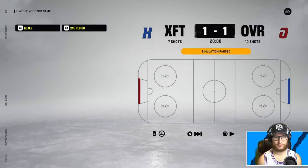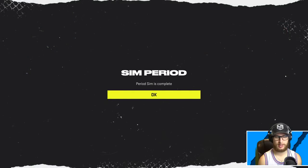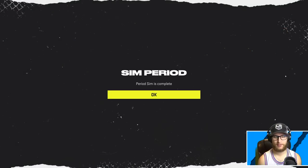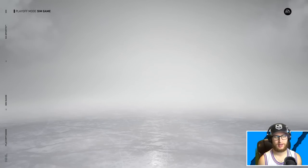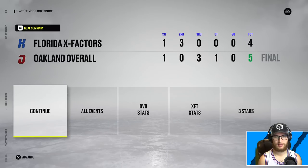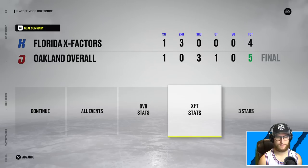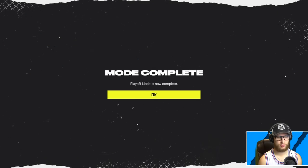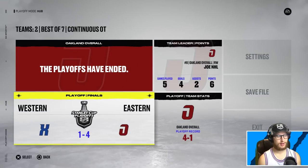Game five: one-one after one, then four-one for the x-factors — they're not going out easy. But four-four heading into overtime, and the overalls put the x-factors out in five games. Neuwirth ended up coming in, which is weird — I guess after they gave up three goals in that second period they sent him in. Overall it was pretty close, the x-factors managed to take one game.